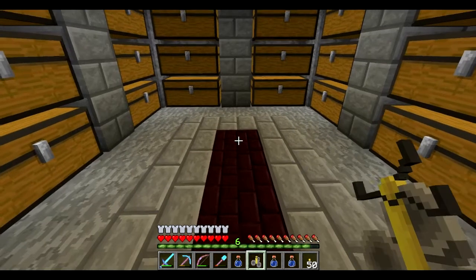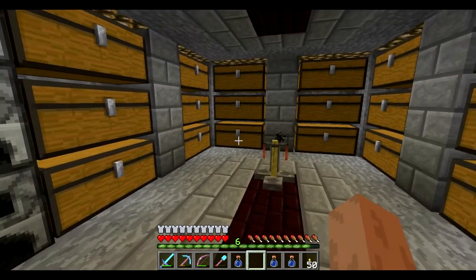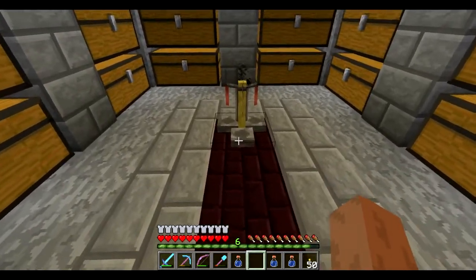Okay, you guys ready? We're going to start — put down the brewing stand. I've got everything in my inventory that we're going to need, and you guys will see: no glistering melon. We've got our mushrooms, our nether wart, sugar, spider eyes, and water bottles. Throw those in, throw the nether wart in here. Now this truly is magic — do not try this at home. There we go. Second, we're going to put in a spider eye.